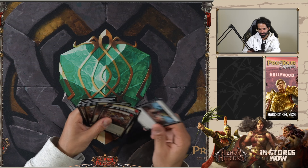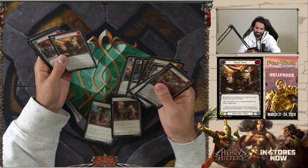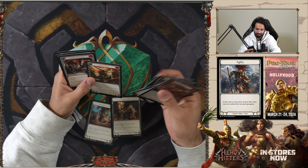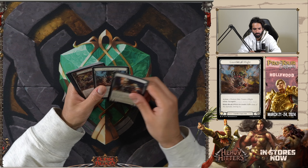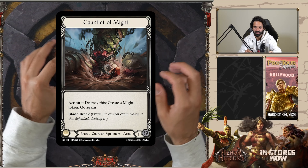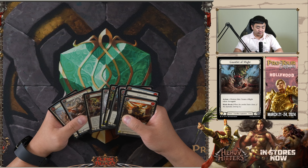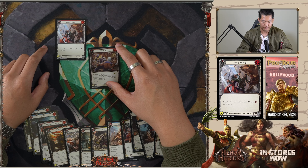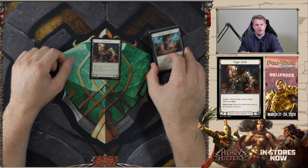Hey guys, Rohan here for pack three. These equipments are really good — we have two of them here. Pound Town — if this was the agility one I'd really be looking at it. Agility's clutch, but less so for Might, even though it's still decent. I'm going to go with Gauntlet of Might. Other picks from the table: Gauntlet of Might, Gauntlet of Might, Pound Town for two Might tokens, Rising Energy, Holden.